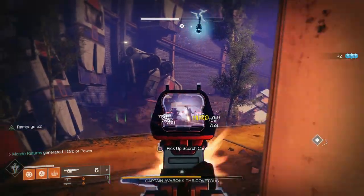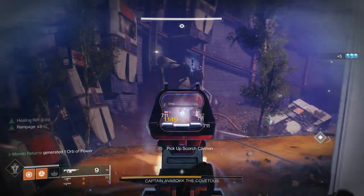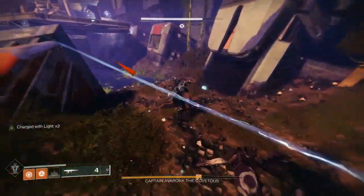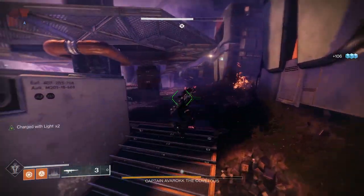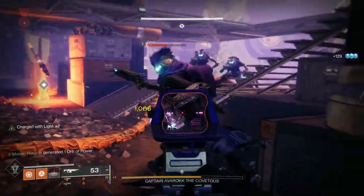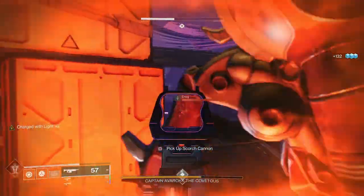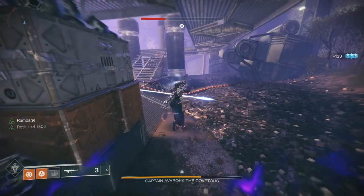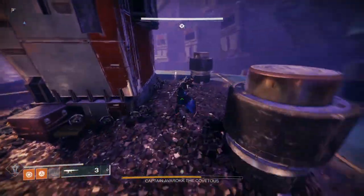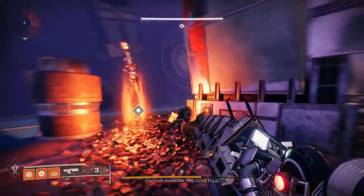As long as I can get an orb, I'll be Charged with Light. With Charged with Light and Protective Light on, there's a very slim chance the ads can melt me. My chest plate has double arc resist giving me the best chance of survival. I'm coming down to collect orbs, and now I'm Charged with Light. I'll clear this enemy out of the way - I'm trying to save as many scorch cannon shots as possible.